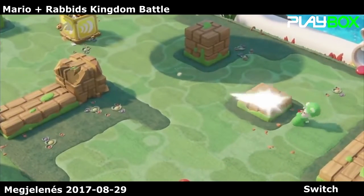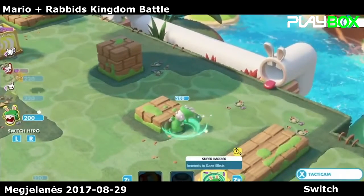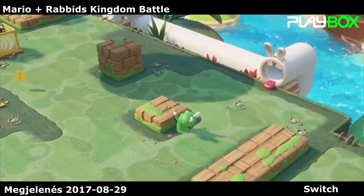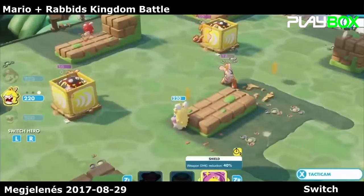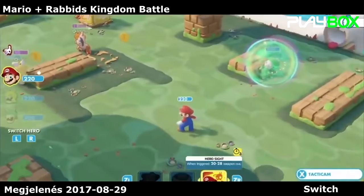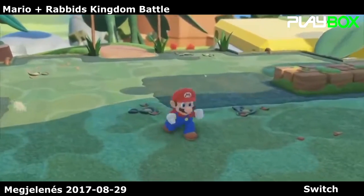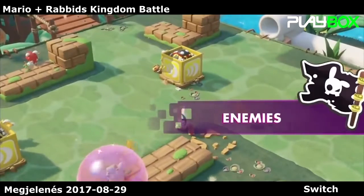Destroying cover is really interesting in terms of strategy, because on the next turns you'll be open for attacks. Last but not least, techniques — from defensive ones like Rabbit Peach's shield boost, to offensive ones like Mario's hero sight, where he's able to attack the enemy even if it's not his turn, as soon as the enemy moves.